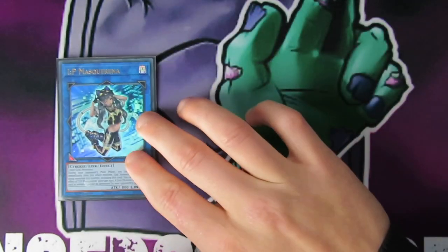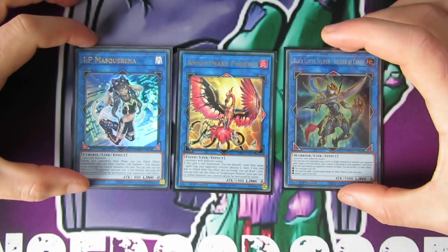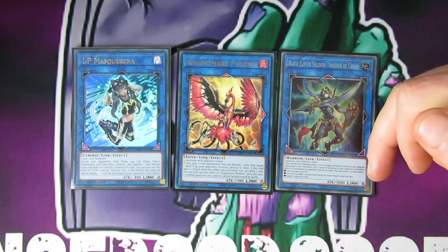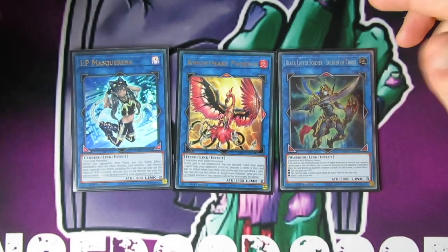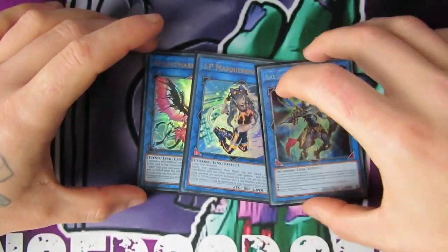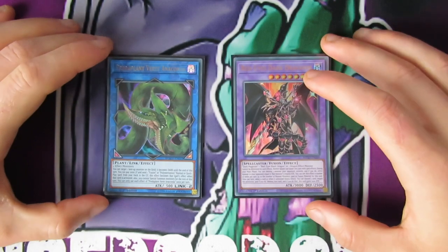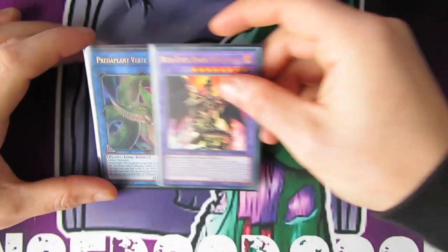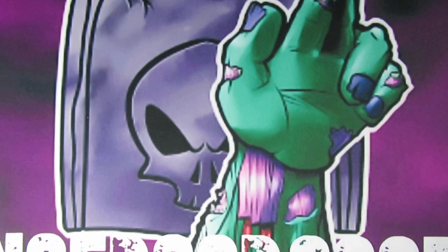For links, I'm playing one OP, one Nightmare, and one Black Luster Soldier of Chaos. I play BLS over Borrel Sword because BLS only requires 3 monsters while Borrel Sword requires 4, and obviously you can make it with IP Masquerena. It gives a little bit more protection. Phoenix is just a good one to have for more spell/trap card removal since I don't main anything for that. Then the last two: one Verte Anaconda and one Red-Eyes Dark Dragoon — no need to explain those cards.